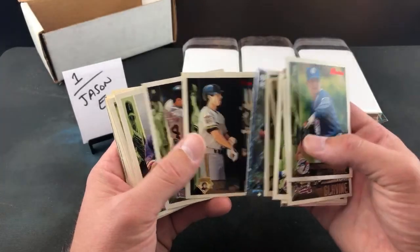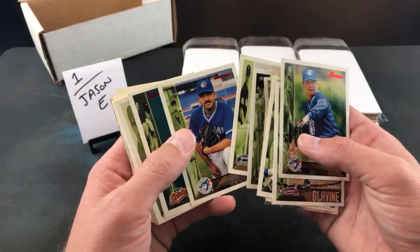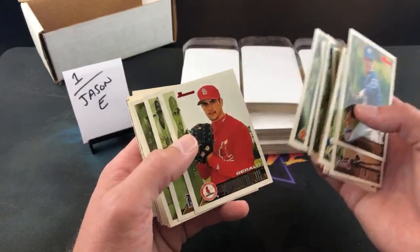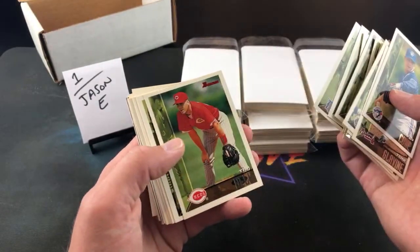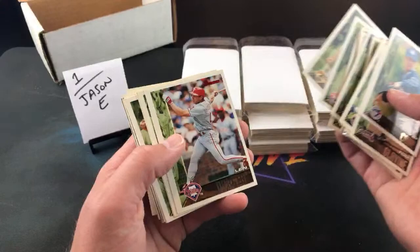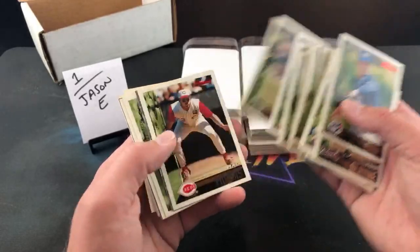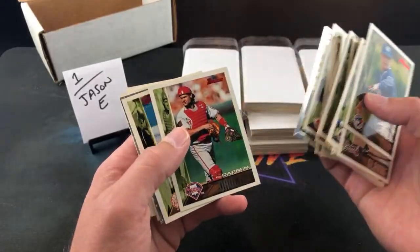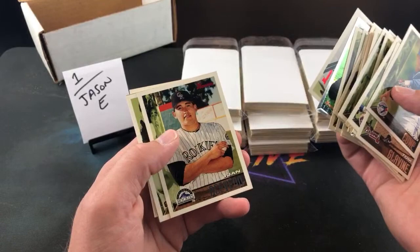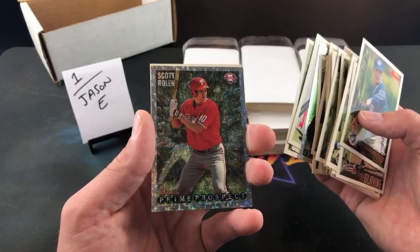I put the best cards of the pack in the back. Mark Newfield was a big prospect back in '91. Travis Fryman, Rick Helling — there are a lot of prospects in here that didn't pan out. Cal Ripken is a nice one though. Jason E, you got Ripken. Jason E's a Mark Grace collector — I'm not sure Mark Grace had a card in this set. Carlos Perez, Lenny Dykstra, Clemens, Jorge Posada second year card, Scott Aldred. And you got the Scott Rolen — very first pack. Good night everybody.